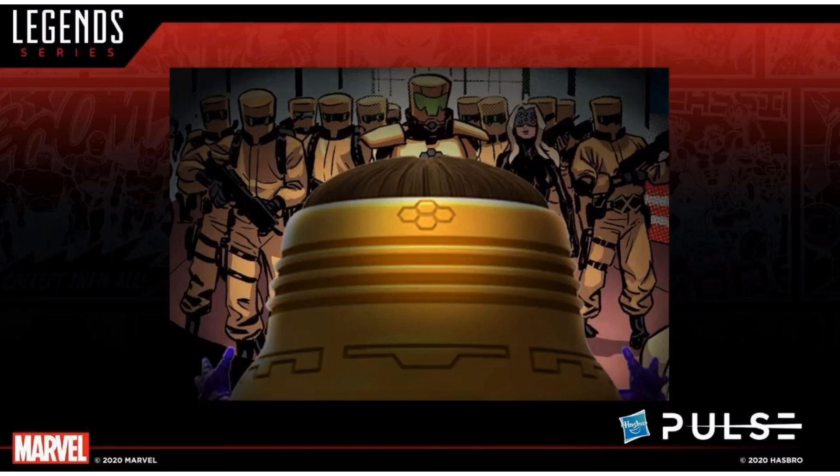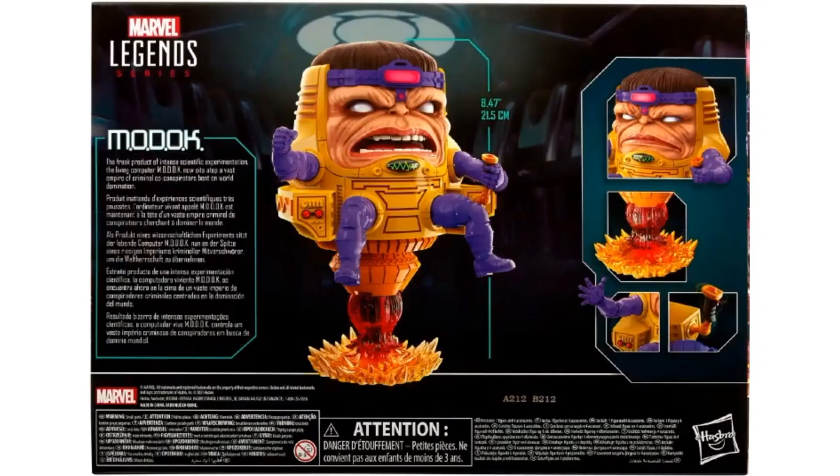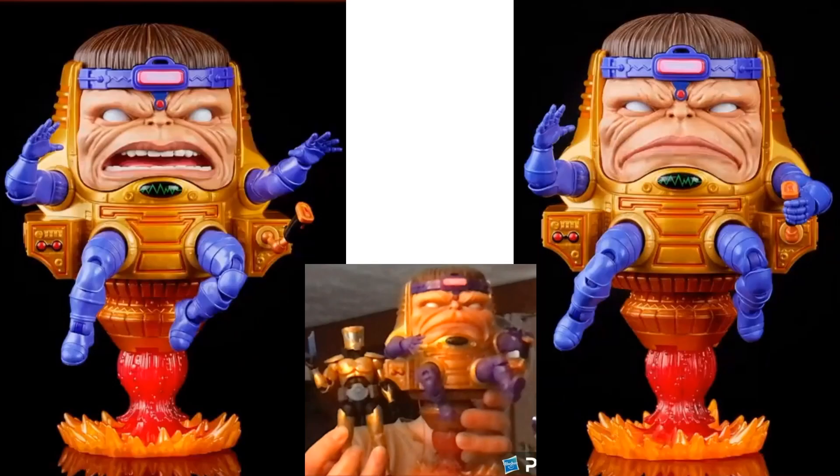Hasbro teased us a while back with an image of the Scientist Supreme — of course we all knew it was MODOK. It is a deluxe MODOK figure at around fifty dollars, and it comes in a closed box that I couldn't do an open box with — it just wouldn't fit. He is eight and a half inches tall, sitting on a blast effect, and they showed the size comparison next to the PAIN Scientist. He also has two different facial expressions — you just pop the face right off.